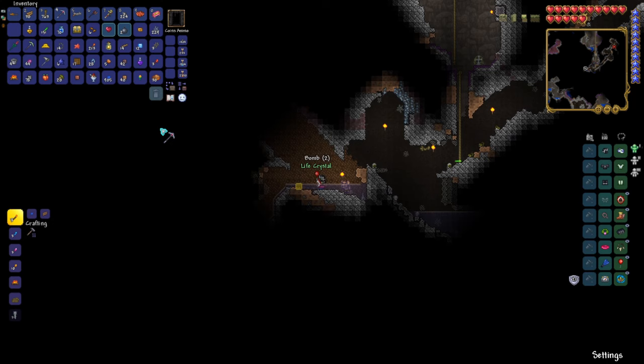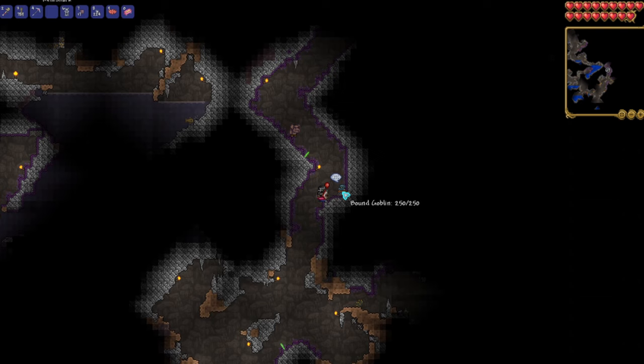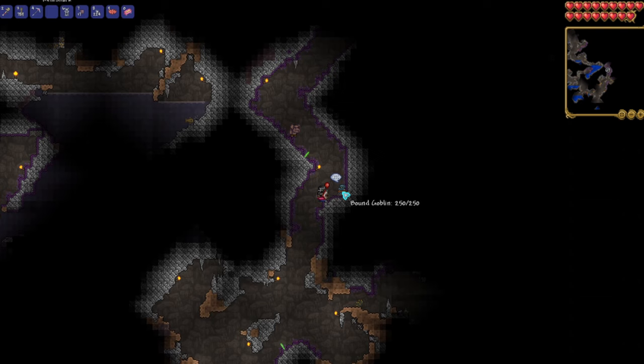He'll be found in the underground cavern layers. My best advice is to just dig straight down and explore every cavern that you find. You'll eventually find him tied up in ropes. Simply talk to him and get him to stand up, and once he does, you'll have him in your world.